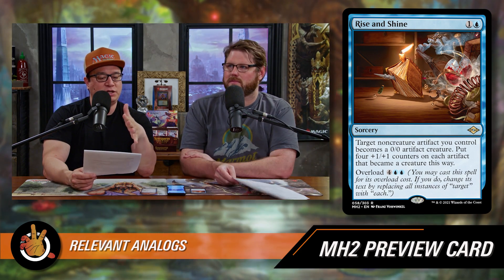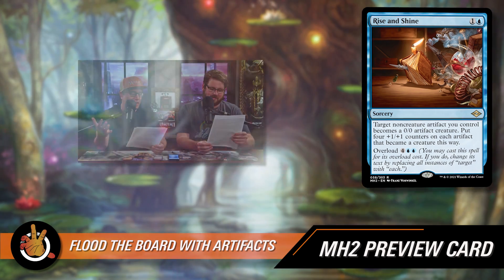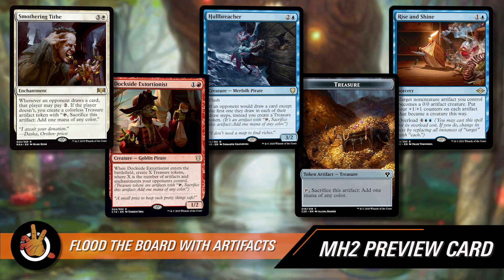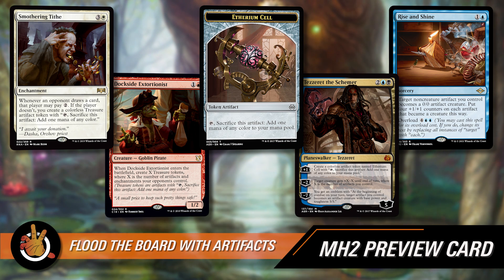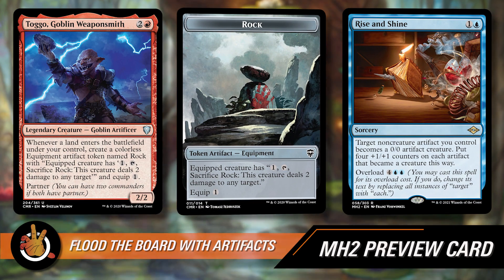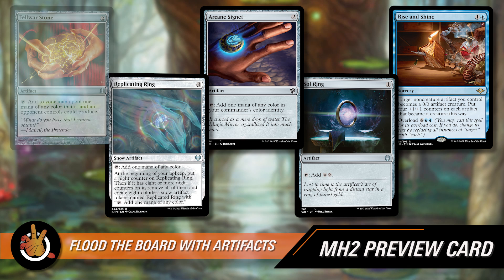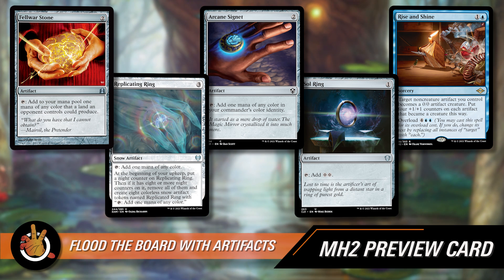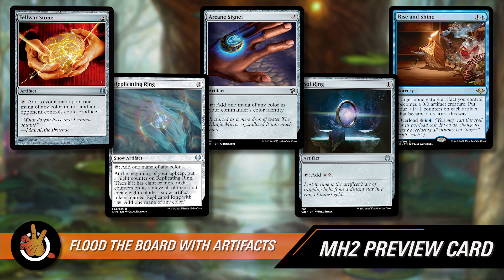In Rise and Shine, you might be okay doing a value overload and just animating four or five artifacts — because they will stay as creatures. They create a board out of nothing. So for the overload cost to be really, really good, you need a lot of non-creature artifacts. You want to flood the board with them. There's a million ways to do this: Treasures — Hullbreacher, Dockside Extortionist, Smothering Tithe all make treasures. Tezzeret the Schemer makes Etherium Cells, which are exactly the same as treasures. You can make literal rocks with Thran Dynamo, or you can turn your mana rocks into relevant creatures — your Sol Rings, signets, Replicating Ring.